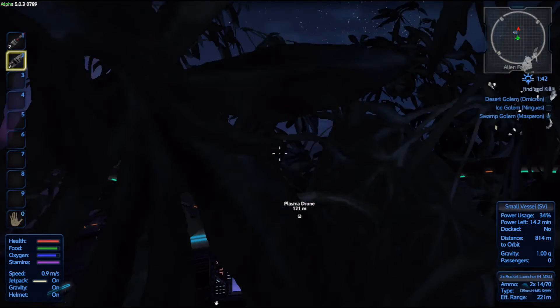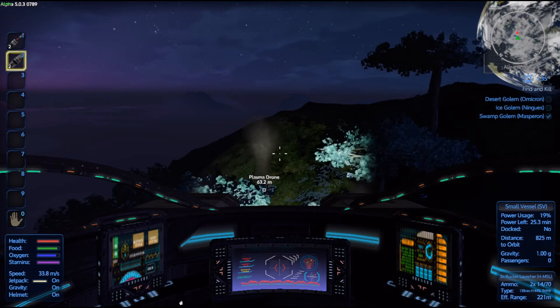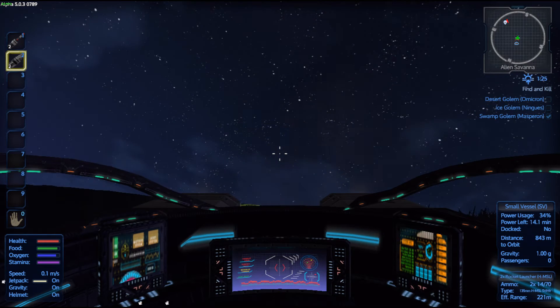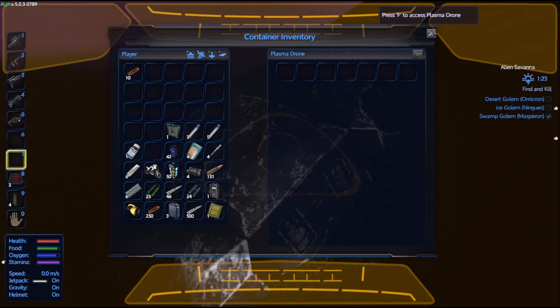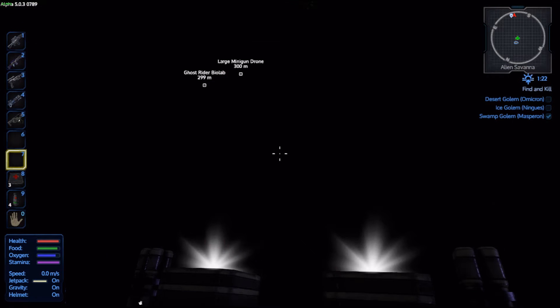There's a Silicon Deposit. There's a Plasma Drone — since we're here, let's just see how these homing missiles work. They work pretty slick. Let's sit down and grab the parts off that.